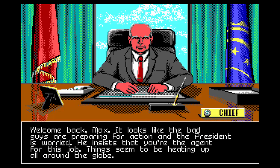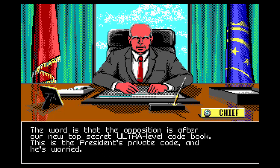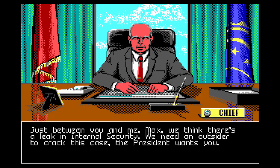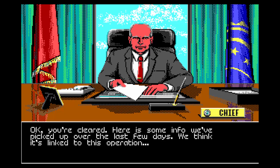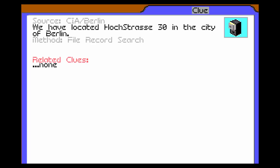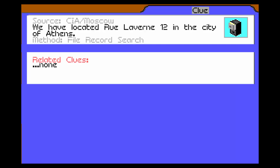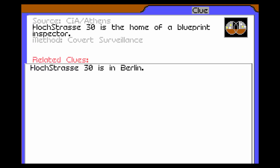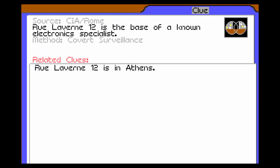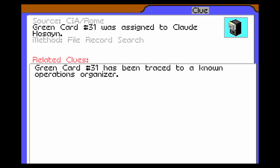The CIA chief is the guy that gives you your missions at the start of each covert action scenario. Basically, all these crimes are occurring in real time. At the beginning of the game, he'll give you several clues that kind of indicate where and who's involved and where they're located. As you follow up on these clues, they all kind of point to a specific person involved with the crime. So you follow up on the clues, find out as much information about the suspects as possible, make your arrests, and you're done.